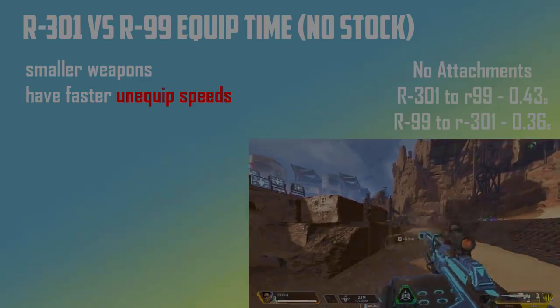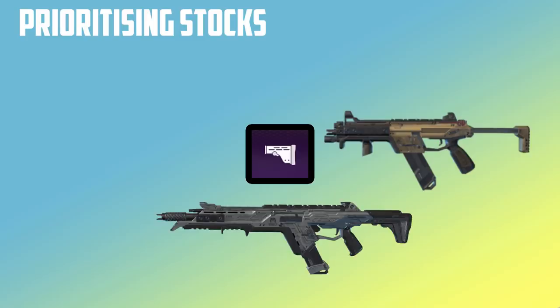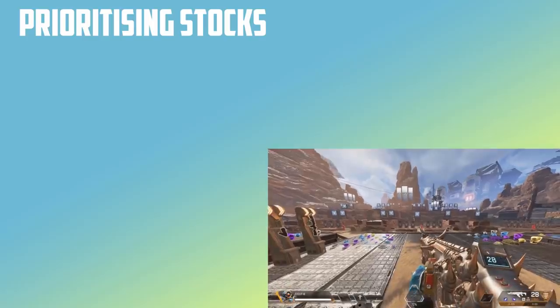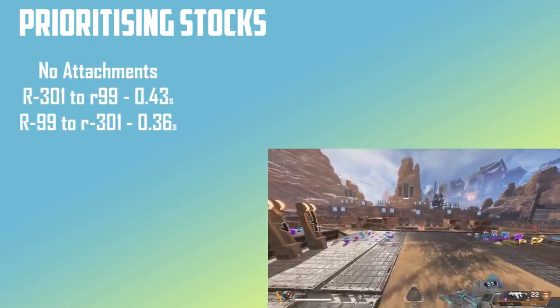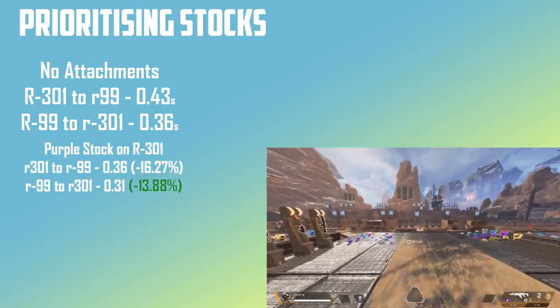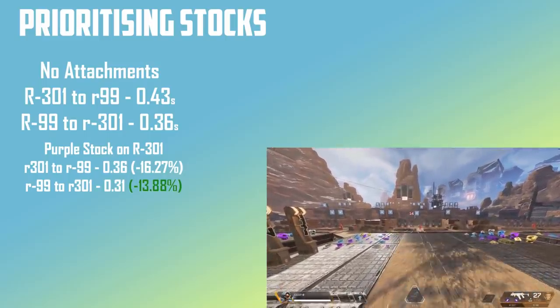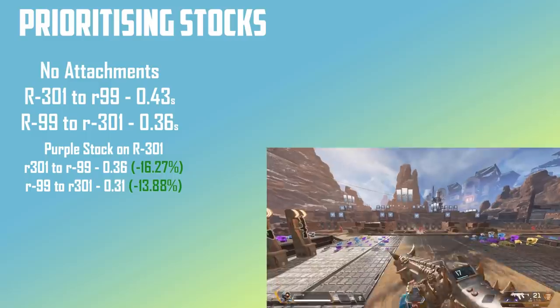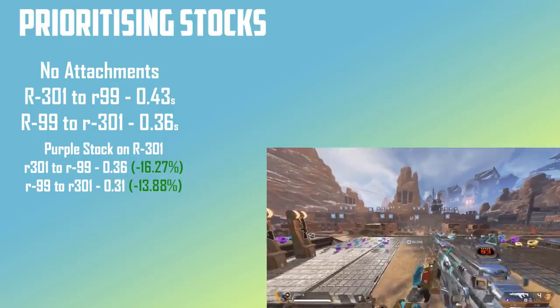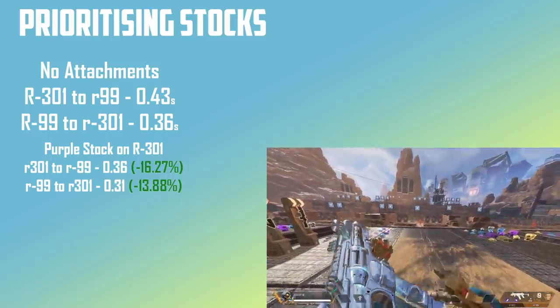This brings us to the next question: what should the best stock go on? For example, if we have a purple stock, should we put it on the SMG or the Assault Rifle? This is an important question because the switch time is reduced for both weapons. In my tests I found something quite strange. Here are the swap times for no attachments. Now, if you put a stock on the R301, you're getting a 13.88% time reduction when switching to the R301, yet switching to the R99 has an even larger 16.27% reduction.